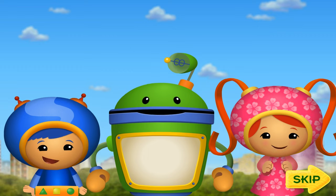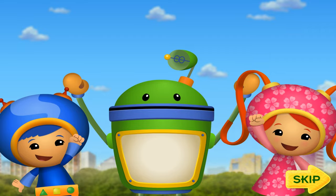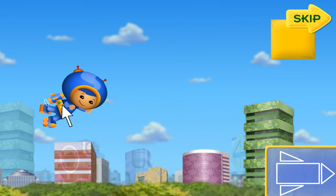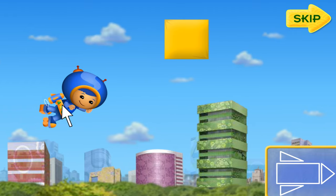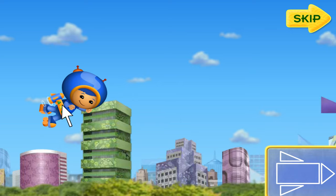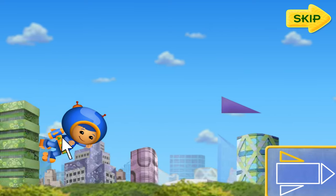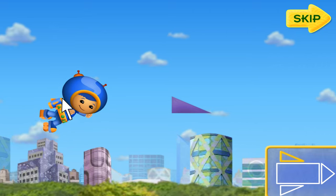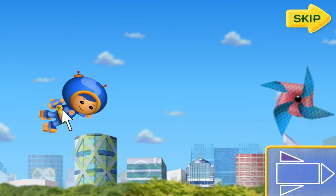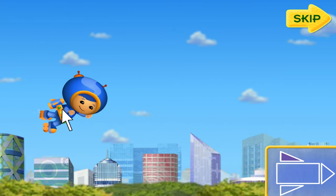Will you help us put the kites back together? Team Umi Zoomi, ready for action! I need your help to build the kites. If we find all the pieces in the sky, we can put the kites back together! The blueprints will show us the shapes we need. I'll zoom through the sky with my Super Jet Pack — move me up and down with your mouse to help me catch the shapes! And if we catch a pinwheel, I'll do my special loop-de-loop!